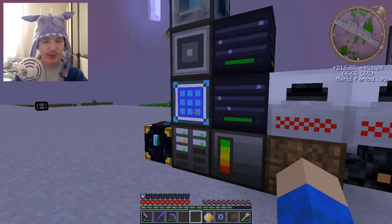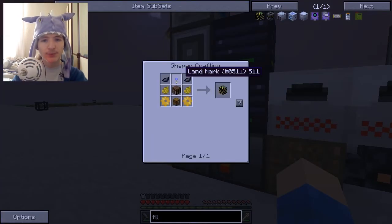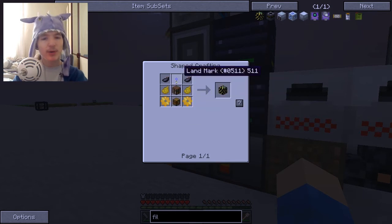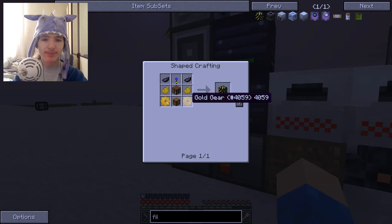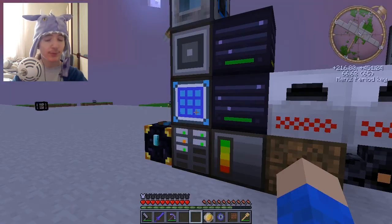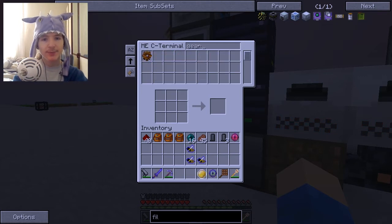The things we need to make are a filler, which requires a crafting table, a chest, a landmark — which I think we have a couple of spares — and some golden gears. That should be fairly straightforward. So let's grab the gears first. We have three in stock — not bad.